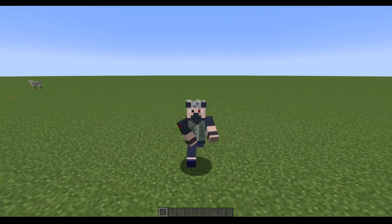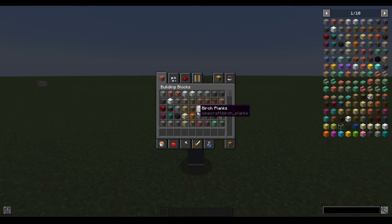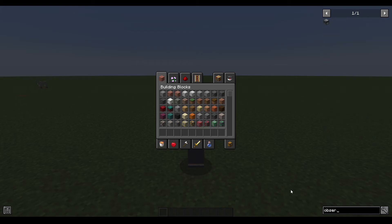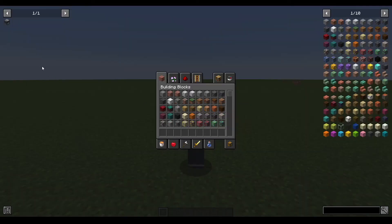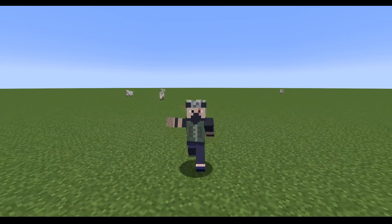If you want to turn off the overlay recipes, open the inventory and press Ctrl+O to toggle it on and off. You can also bookmark items to remember their recipes. For example, search for observer, click any blank spot, hover over the observer, and press A to bookmark it. Whenever you need the observer recipe, open your inventory and click on it to show the recipe. To unbookmark, just hover over the item and press A again.